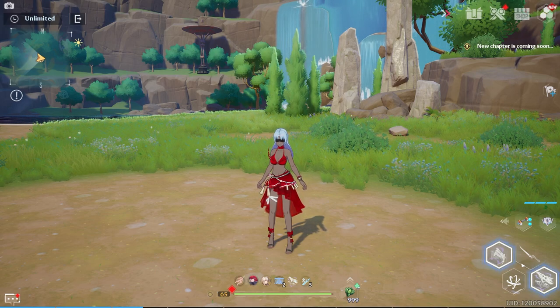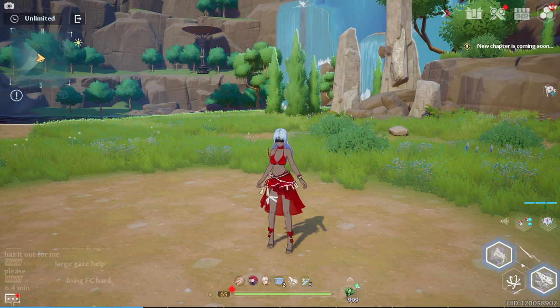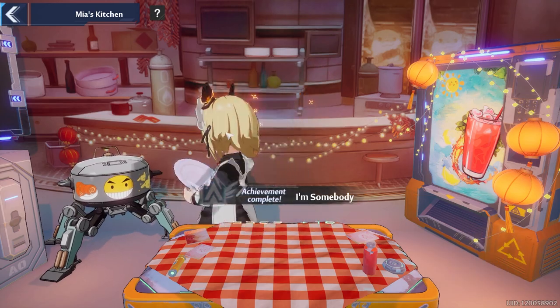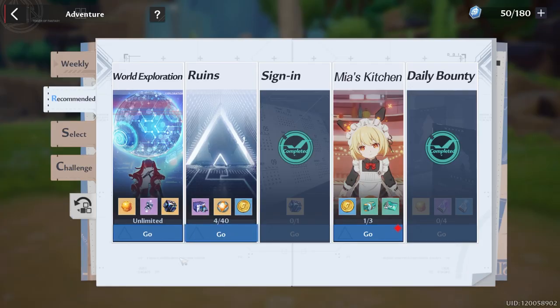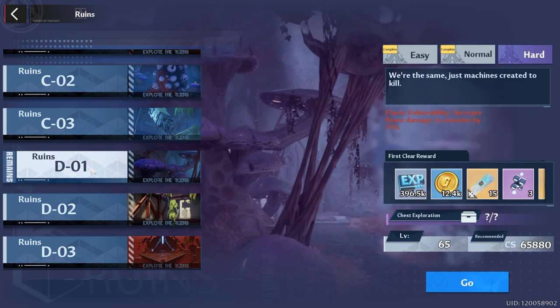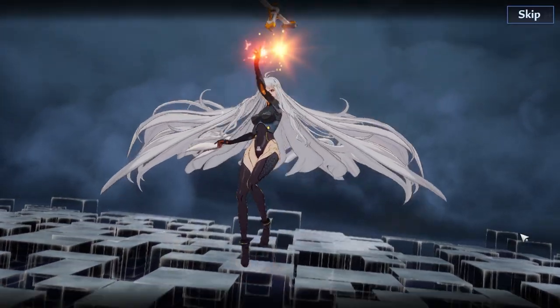I'll leave a link in the description for the farming route to get all the mobs, and for the animals you just need to check all the places on the map. Once that's done, you can do Mia's Kitchen, your bounties, and then your ruins. Today we got access to D01 Hard, which also gives us the Omnium Shield Relic, and if you have any story left over, go ahead and complete it for vitality.